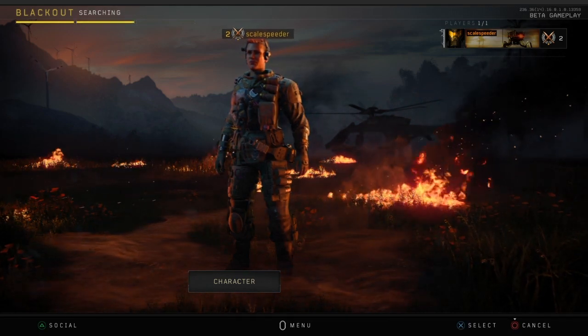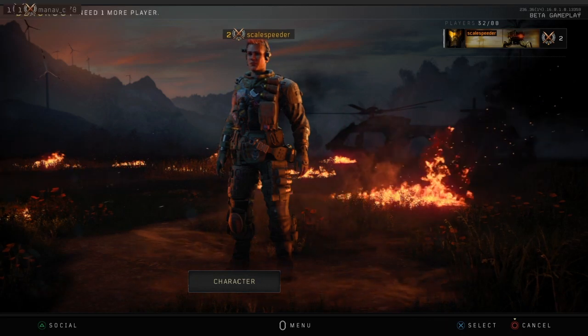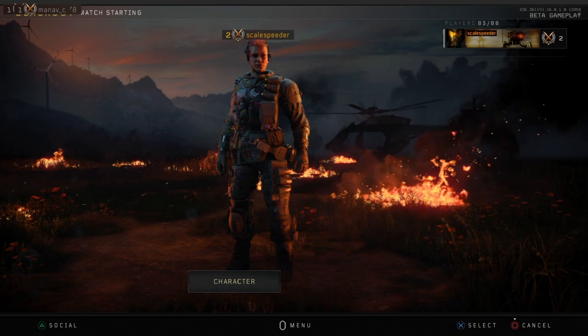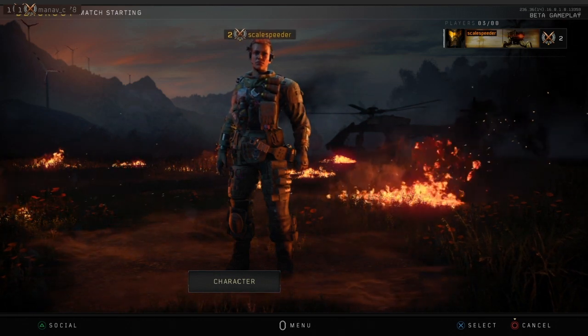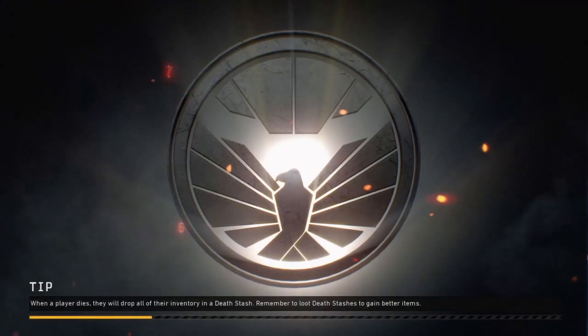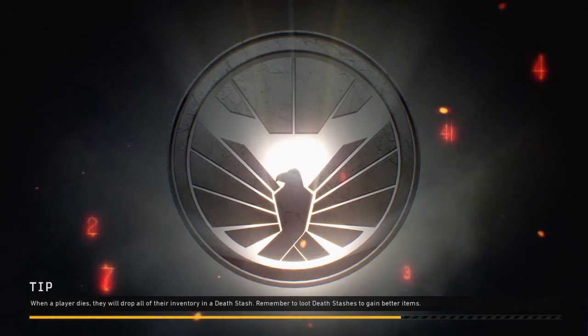The first part we're going to go into is the lobby area. You can use this lobby as an opportunity to run around and get used to the controls. You can also pick up weapons and ammo and practice shooting at people because friendly fire is off. And if you bring up your map, you can decide where you want to go.